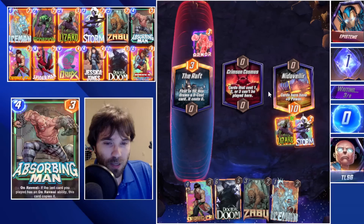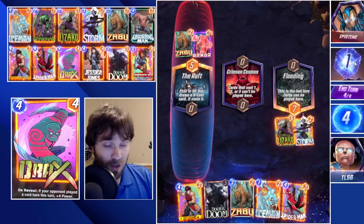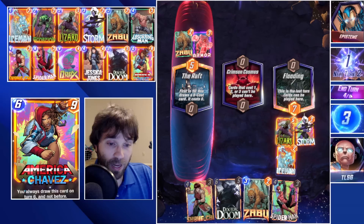We're going to Storm the Nid of Lear location. If we end up going Zabu, we won't be able to lock down two lanes with Spider-Man and Absorbing Man because it would reduce the cost of those cards below the Crimson Cosmos. Interestingly, they used Zabu — and if they're going with heavy card reduction to just play a lot of cards onto the board, they actually can't play anything into Crimson Cosmos. Based on that alone, I'm going to snap here. If we play Zabu, we won't be able to play Spider-Man into the Crimson Cosmos.